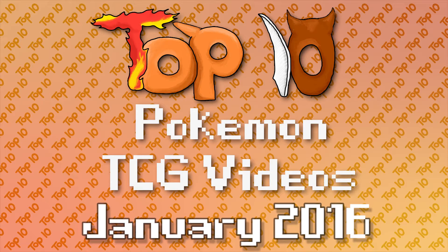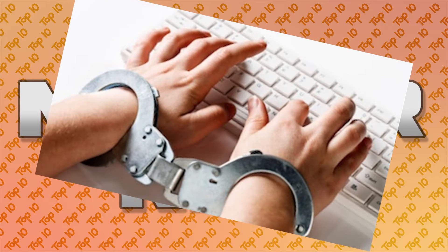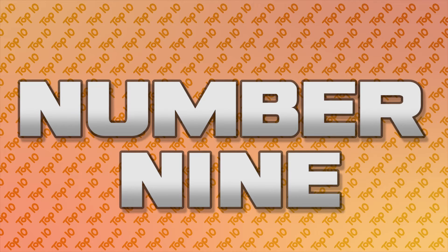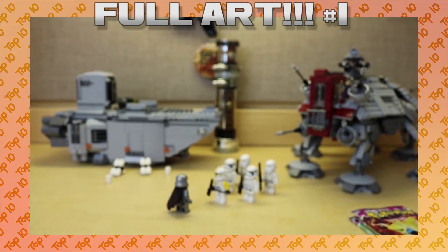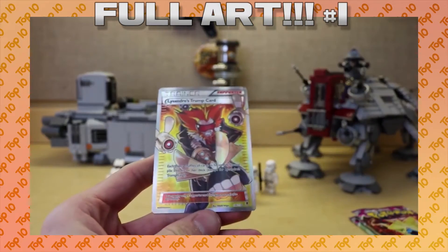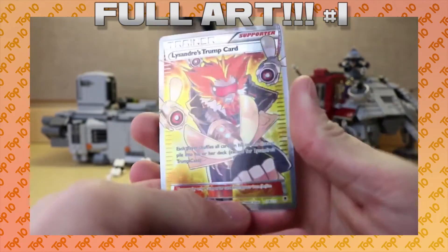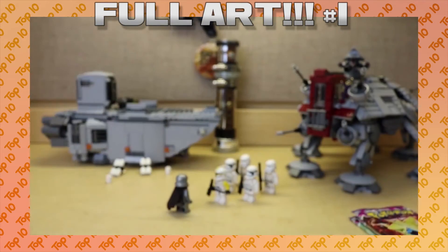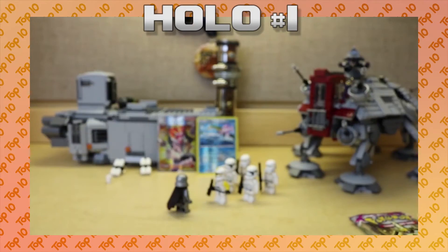Up next is a new PokeTuber, new to me and most likely everyone watching, named National Evolution. In this opening he pulls a banned card in full art form. A reverse is a Jellicent, which is a reverse rare, and then — whoa! A full art Lysander's Trump Card! And then a holo Diancy. This is unreal.